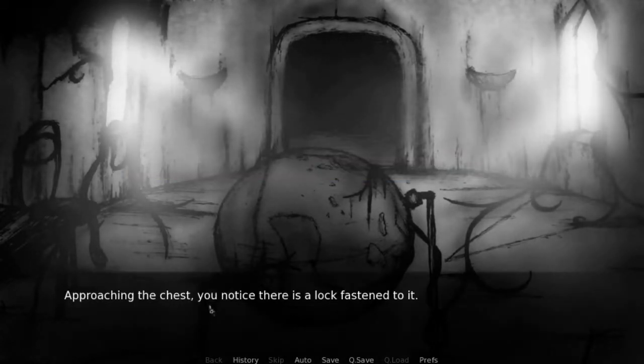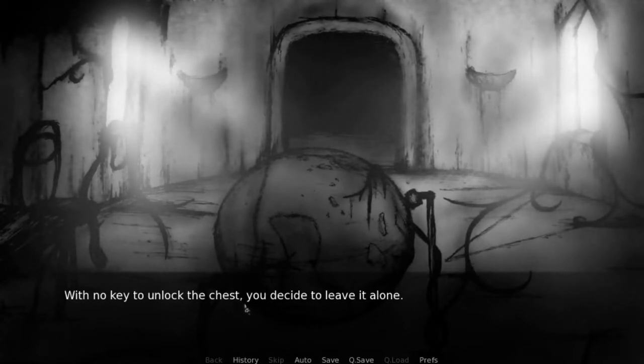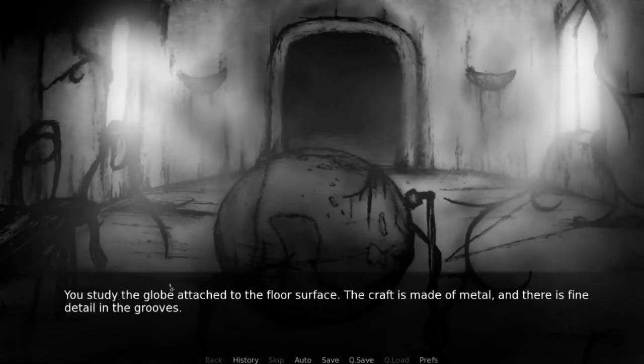Open the chest. Approaching the chest, you notice there is a lock fastened to it. With no key to unlock the chest, you decide to leave it. Oh, gosh dang it. Inspect the globe. You study the globe attached to the floor surface. The craft is made of metal and there is fine detail in the grooves.